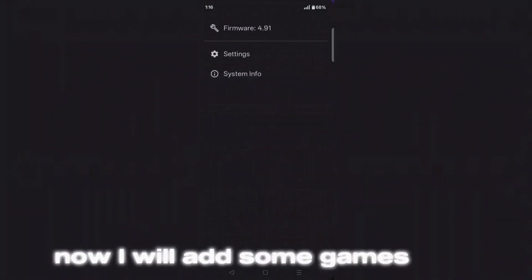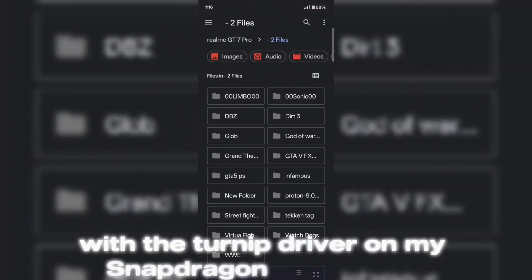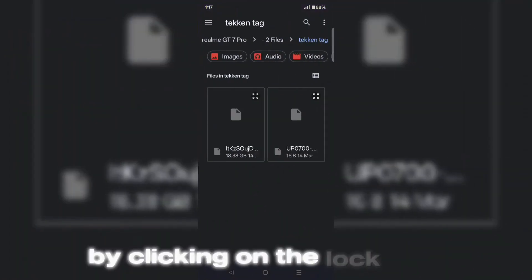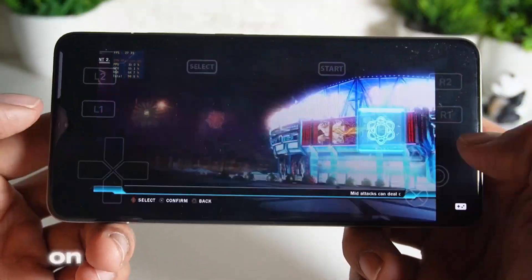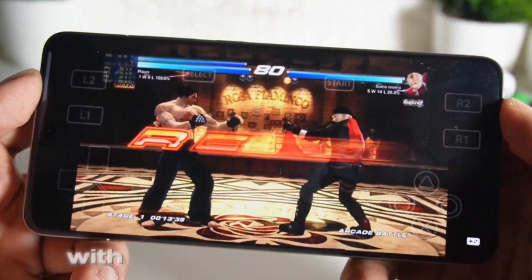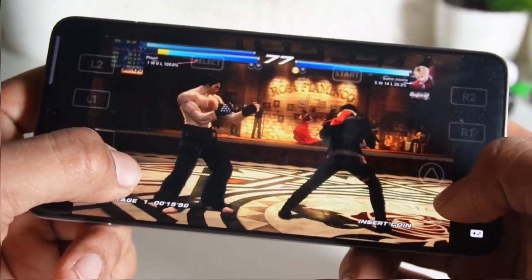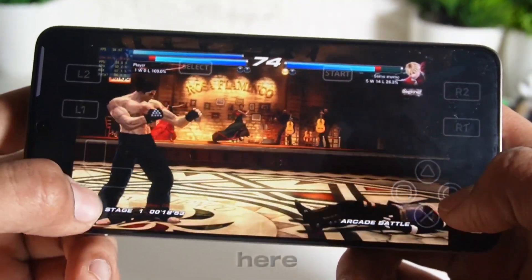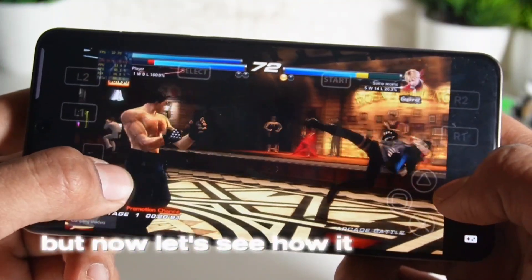Now I will add some games here, and then I will also test its performance with the turnip driver on my Snapdragon 888 device. Here you can add PKG games. After that, you can add the wrap file of the game by clicking on the lock icon. Currently I am showing you the performance test on my Snapdragon 8 Elite device with the RPCS3 system driver. Here I am feeling a little slower performance than before, but now let's see how it performs with the driver.